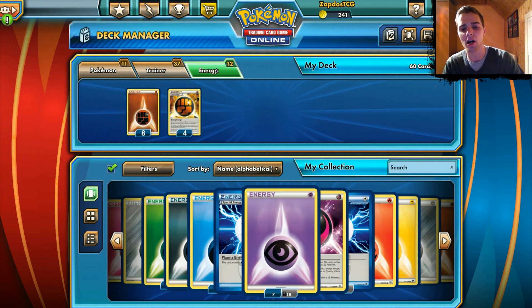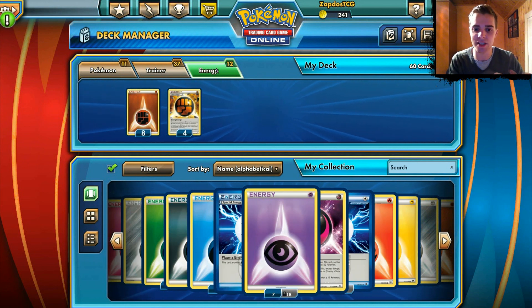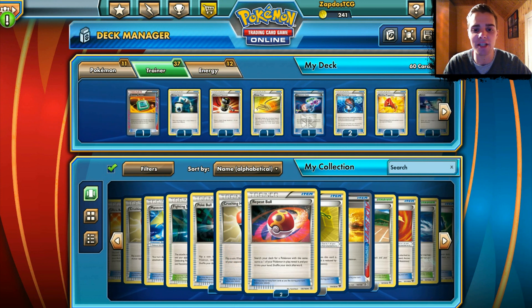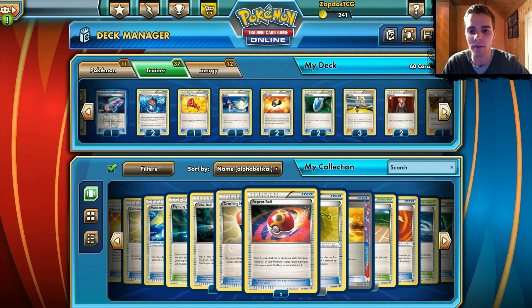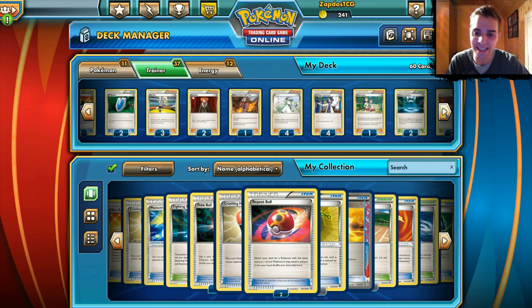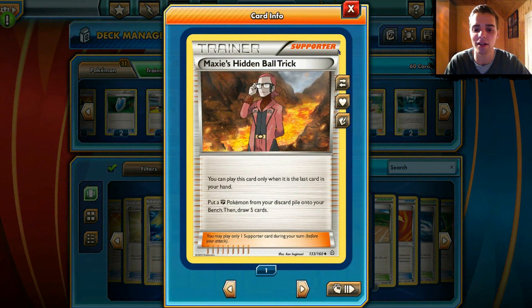So we have 8 Energies — 8 Fighting Energies and 4 Strong Energies. We have Dowsing Machine, Energy Switch, Enhanced Hammer, Escape Rope, and 2 Robo Substitutes, which is great to stall — if you have that in the active position they cannot Lysandre out your Groudon, so they have to destroy and waste their turn on a Robo Substitute. Then we have a random Laser, Startling Megaphone, Ultra Ball, 2 VS Seekers, 3 Korrina, and Maxie's Hidden Ball Trick, which is great to use late game.